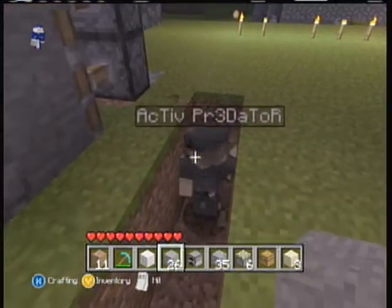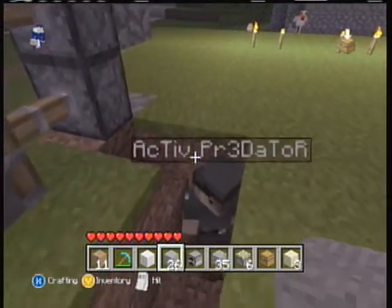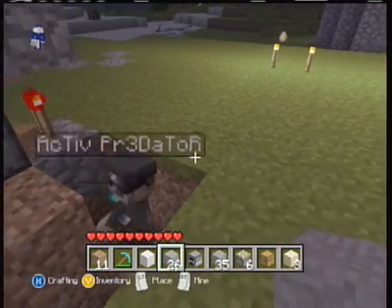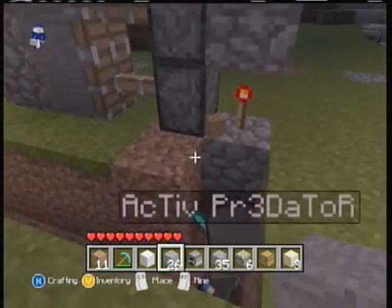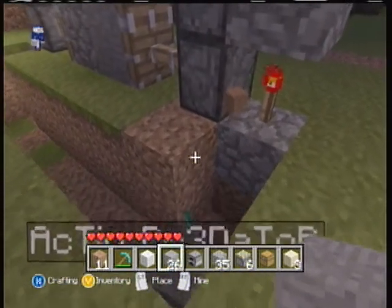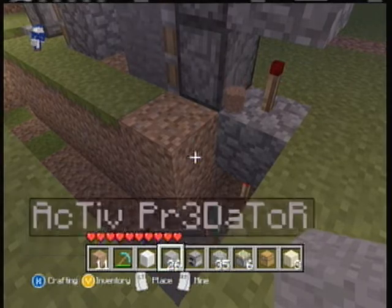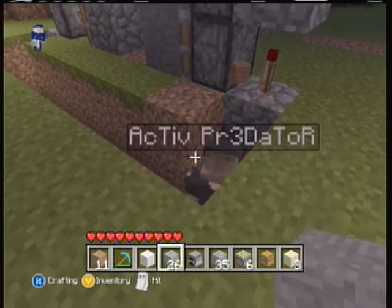Place redstone torches all together. Here's an important part — this is going to act like an inverter. You're going to dig one under here, place a redstone torch, and that's going to activate it.